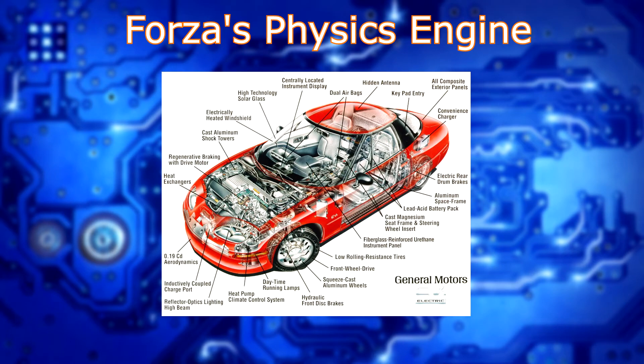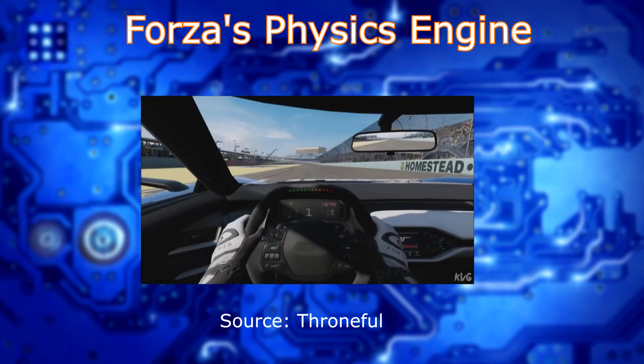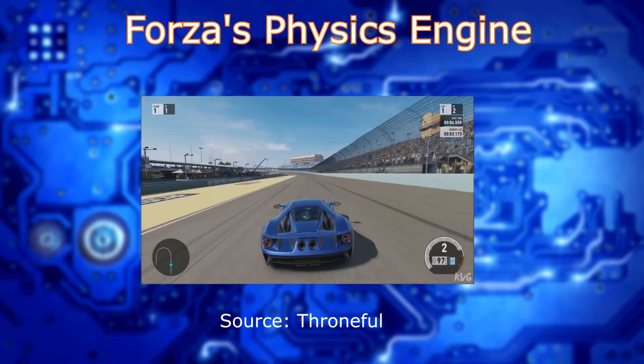Essentially what they did was start studying how the car evolved and how the car exists as a whole from an engineering perspective. They read books, they talked to manufacturers, and they even worked with engineering departments on how things act and operate. This allowed them to create a realistic picture of what they could possibly create on this platform. The one huge thing Turn 10 did was research a multitude of cars to see how they behaved in a number of different situations. They noted that even at the time, F1 simulators were only looking at one particular car — they weren't taking the breadth of the entire automotive circle into their physics engine.